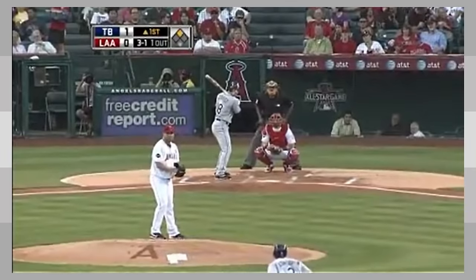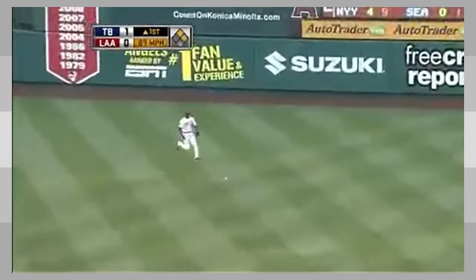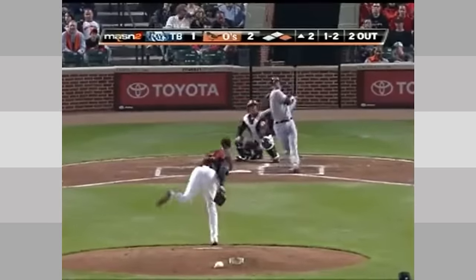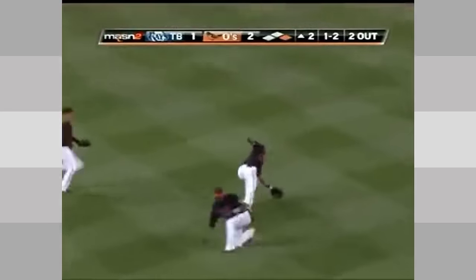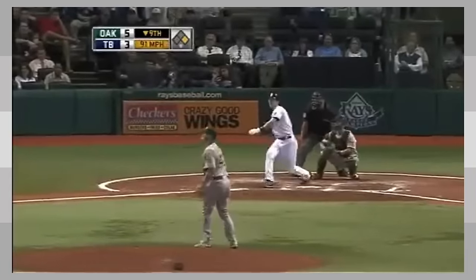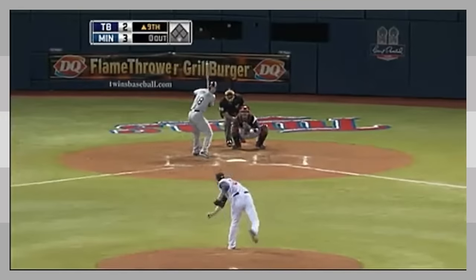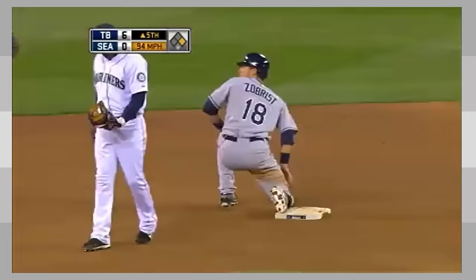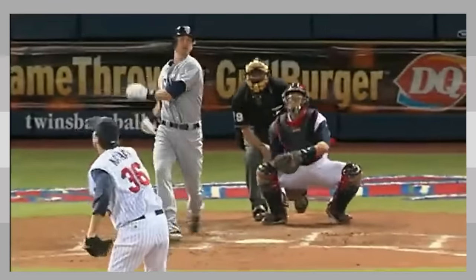If you told your friends before 2009 that a utility-type player would genuinely be considered for MVP voting and earn an All-Star appearance, you would have had no more friends. Seriously though, Zobrist was that good in his 2009 campaign. He ended the year with nearly a .345 triple slash as he played all over the diamond wherever he was needed. He hit 27 home runs and stole 17 bases, so he was no slouch in the power-speed department. In total, his efforts amounted to 8.6 WAR on the season.